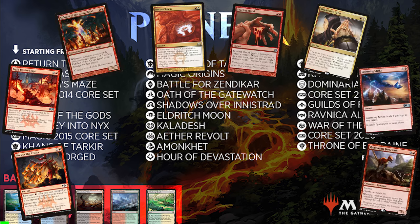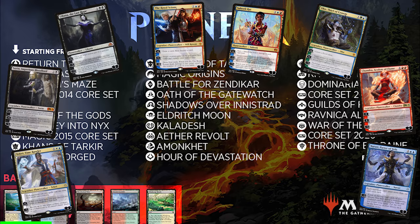Everyone expected red aggro decks to dominate the format. However, a major shortage of cards that cost 1 makes aggro almost unplayable. And in the absence of early game threats, the metagame is overrun with planeswalkers — so many planeswalkers.